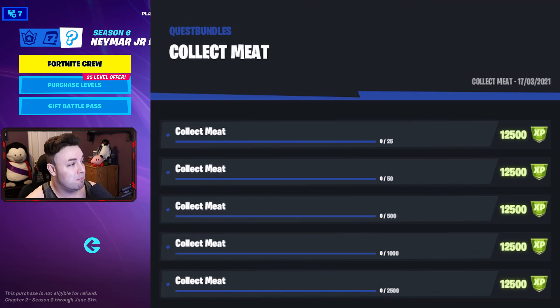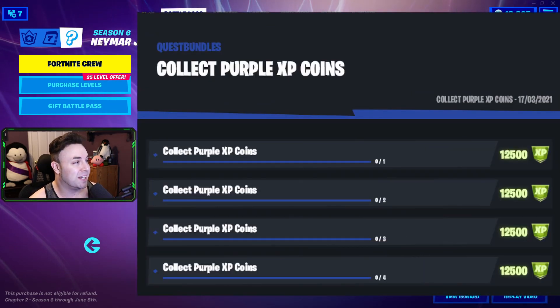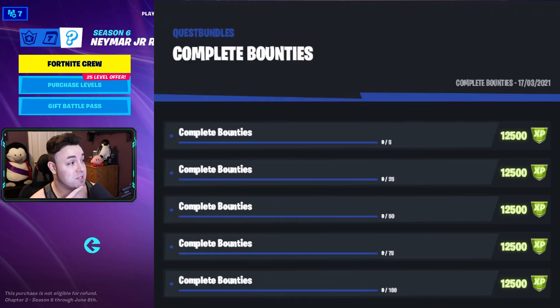Next up is collect meat, starting at 25, then 50, 500, 1,000, and then 2,500. Fortnite is going to have us taking out a lot of animals. Next up is collect purple XP coins — 1, 2, 3, and then 4 to finish it. There are only 4 stages on that one, which is a bit different.